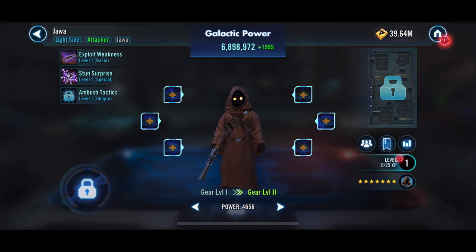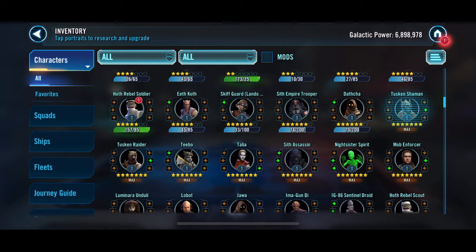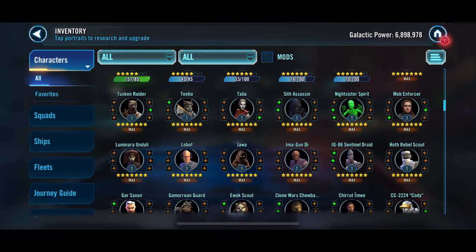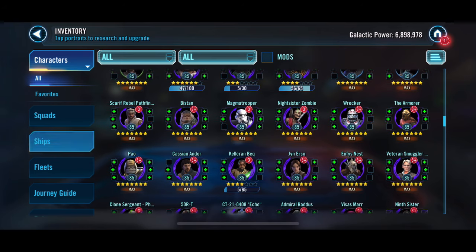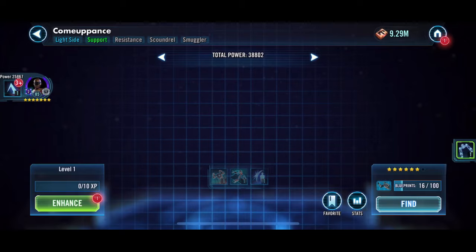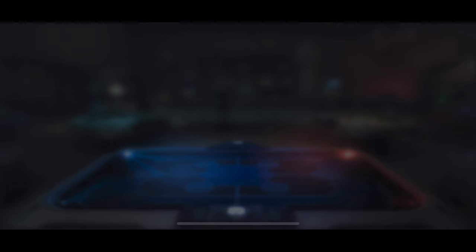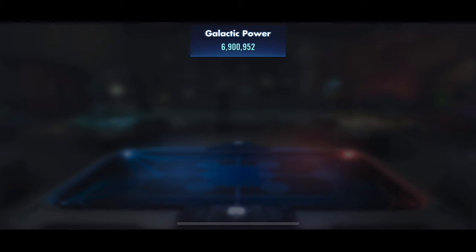Looking at Conquest — I'm pretty happy with the changes, though I'm not happy about the discs changing as far as what's available to us. But we can survive with what they give us; just changes how we do the battles and everything. Makes it a little grindier, which is never a good thing as far as I'm concerned with Conquest — it's already pretty grindy. But if we can get pretty close, our goal this time is to reach the fifth crate. We're going to push for that.